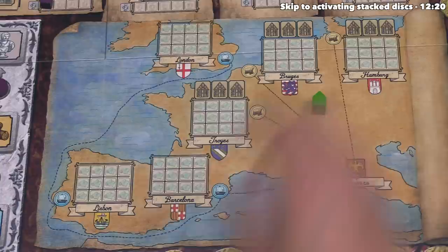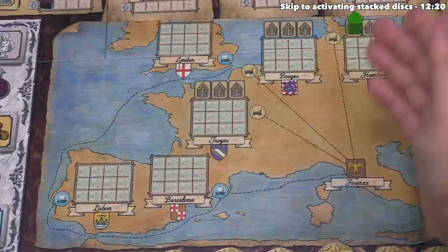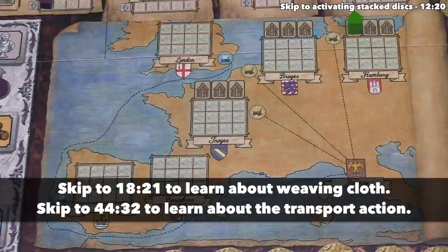After considering the options, green is going to build this into Hamburg. Now that they have a trading house in Hamburg, they can potentially trade cloth to Hamburg. Of course they do need cloth, and they also have to perform the transport action. Green has finished both of their actions, so that means it's time for us to go again.